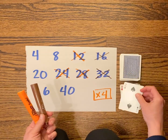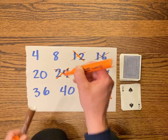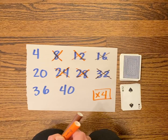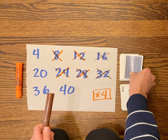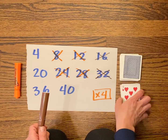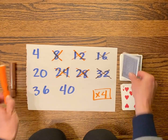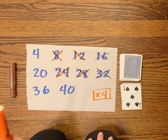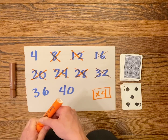Now it's orange's turn. Two times four is eight, so orange gets to take the eight. I'm going to put my marker down so I remember what turn it is. Brown gets seven times four, which is twenty-eight — that one's already taken. Orange gets five times four, which is twenty, so orange gets to take the twenty.